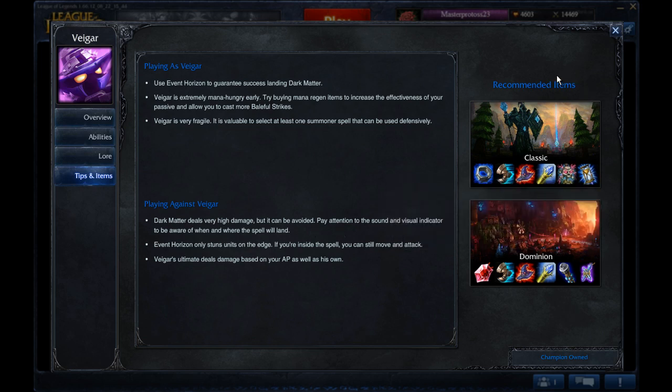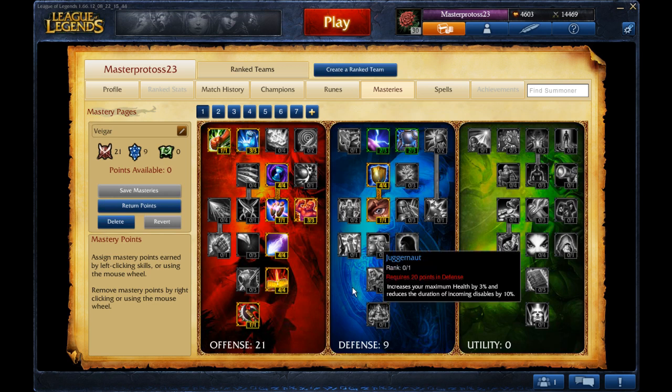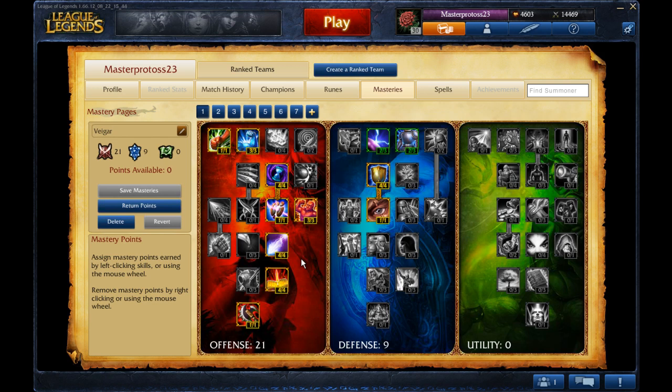Next up is the Runes and Masteries section, so we'll take a look at that right after this. Here we are — Runes and Masteries. We're going to start with Masteries first. Vhagar being an AP champion, he's going to want AP Masteries. Remember: AD for AD, AP for AP. If you put AP on AD or AD on AP, you're an idiot — don't do that. Unless you're hybrid.